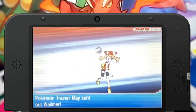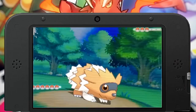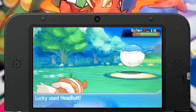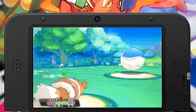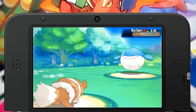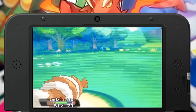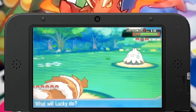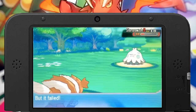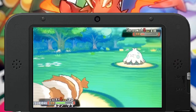Going through Slateport City and battling some trainers on Route 110, we eventually get to a rival. I did teach Zigzagoon a couple of new moves — Thief and Flail — which should be helpful at least for now. We start off fighting Whalmer, eventually knock it out, we get stuck in a whirlpool but I keep using Headbutt, and then we get to fight Shroomish. It's a little challenging because we get affected by its Spore and fall asleep, but at least we didn't get paralyzed.